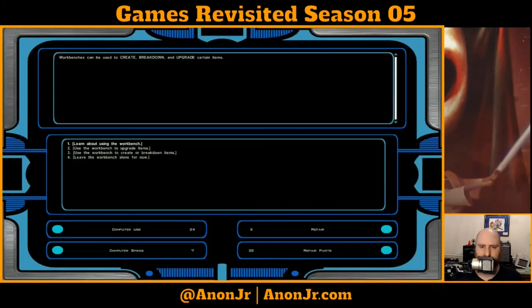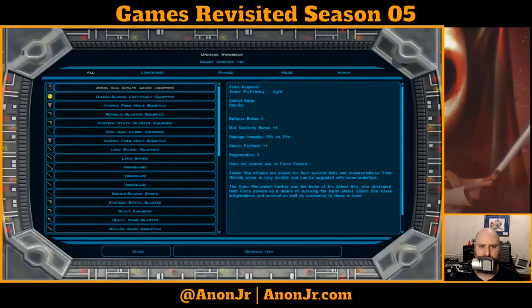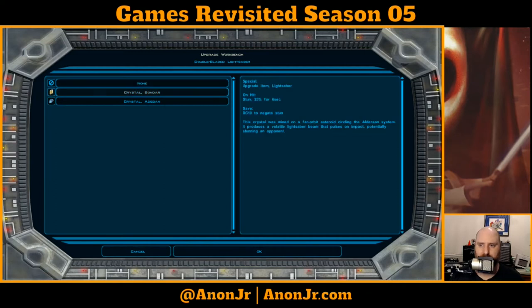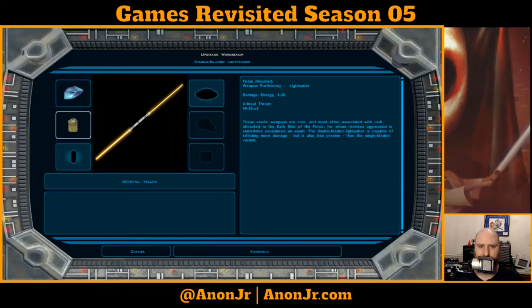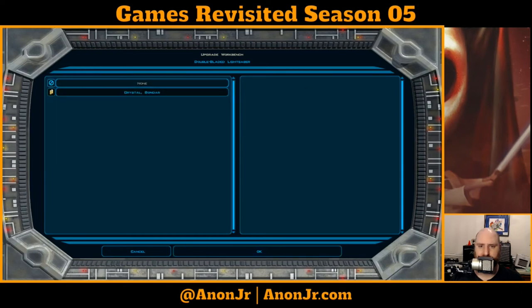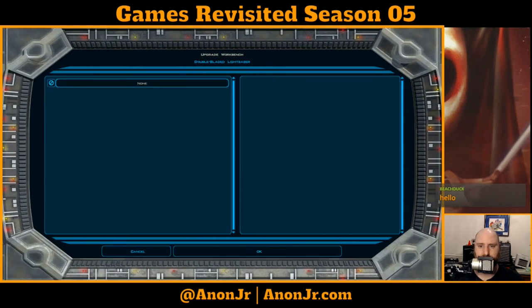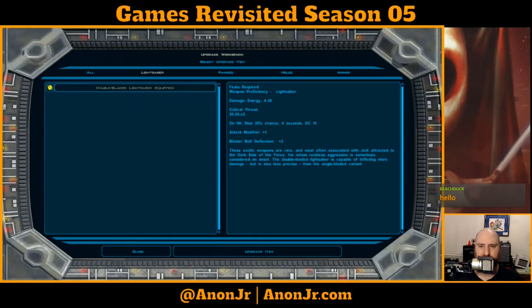Let's get to the workbench and see what kind of upgrades I've got for this thing. Lightsaber - upgrade item - power crystal. I can go with the Bondar crystal which will stun, maybe, or plus two damage. Let's go with straight-up damage. I just got the yellow crystal - that's my only option. Oh, I can do both! And a lens - there's my missing attack modifier, and blaster bolt deflection plus two. Yes, I will happily take those.